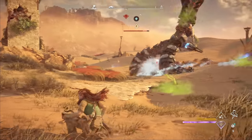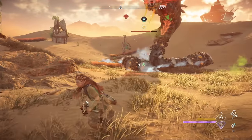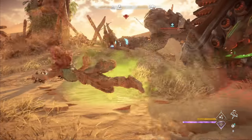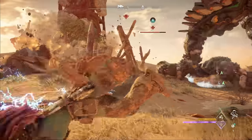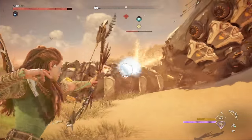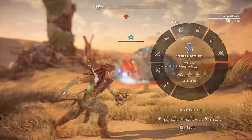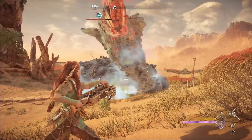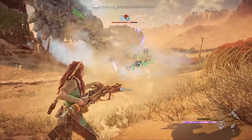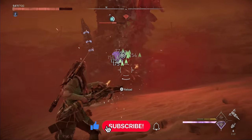Getting the slitherfang frozen is relatively easy with the blast sling. Aim for the lower part of its body that stays on the ground — this is a much easier target than the head and neck, and the pooling frost will help freeze the slitherfang faster. If you're using a bow, I would still recommend aiming for the lower body. With the slitherfang frozen, we now need a quick way to knock its health down. My favorite method is to use the sustained burst weapon technique on a bolt blaster immediately after freezing it, aiming for the slitherfang's lower body to make sure you don't miss any shots.